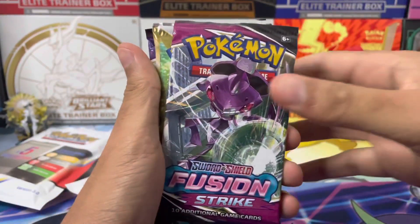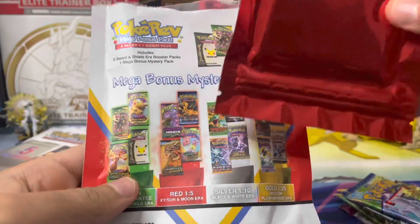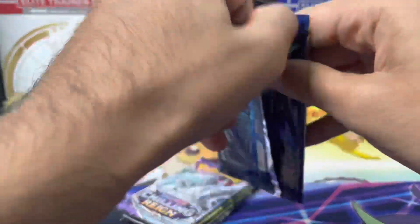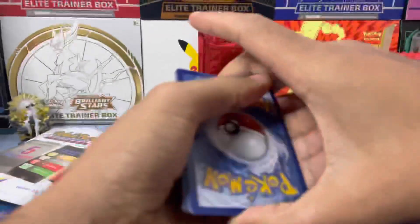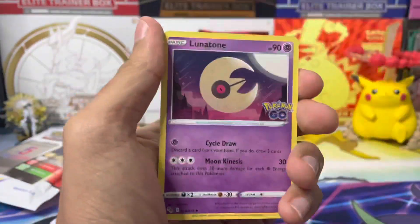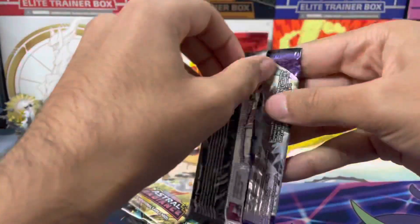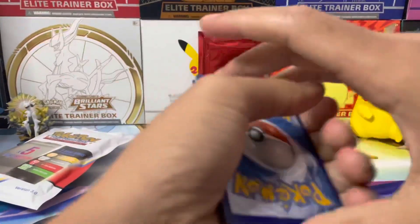We're going to open the first pack now, opening the five guaranteed Sword and Shield packs first, then checking the bonus pack. We've got Fusion Strike, Brilliant Stars, Astral Radiance, Chilling Reign, and even Pokémon GO in this one. Then the mega bonus pack reveal — it's a red! We'll take it; anything that's not a green is fine.